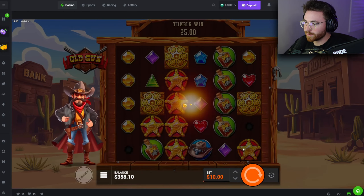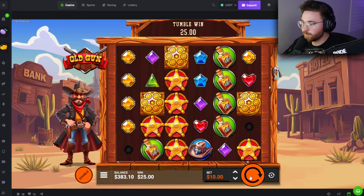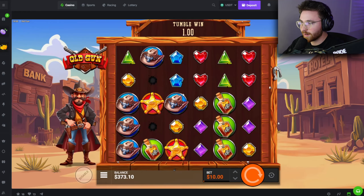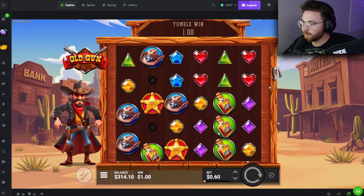That was actually profit right there, so I can't complain. Let me check the paytables — okay, actually the revolvers are the top symbol, so we actually hit the top symbol already. I should probably stop running these feature spins since I already made profit off that last one. Let's get into a bonus buy — this one starts with a bonus of 10 free spins with dynamite progression at level zero.